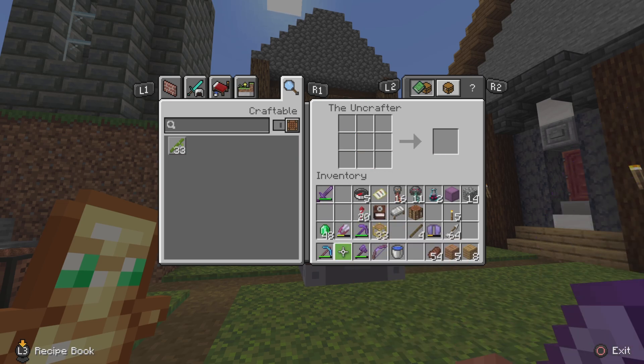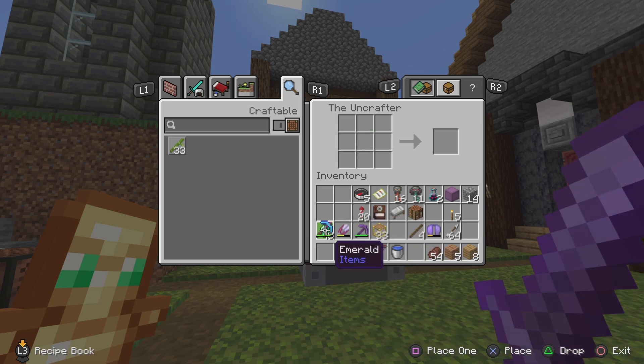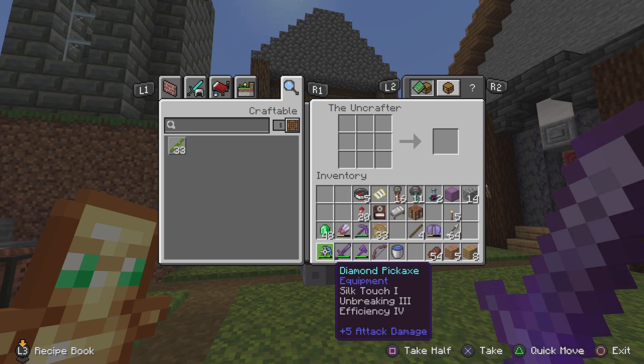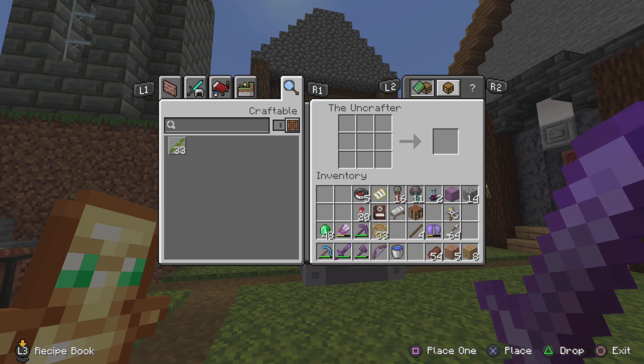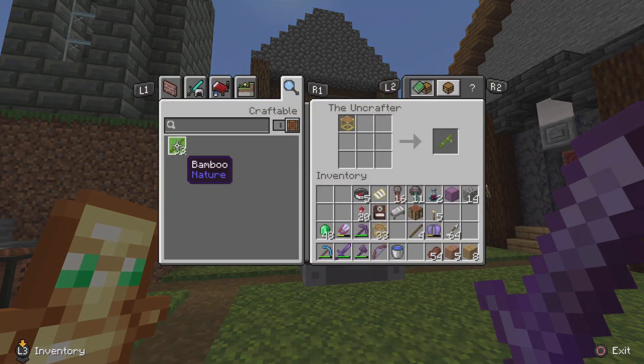Like placing a diamond sword in — you'd think you'd get three diamonds back, but you only get two. That's a bit off because it takes two sticks and three diamonds to craft, yet you only get two diamonds back. That doesn't make any sense.